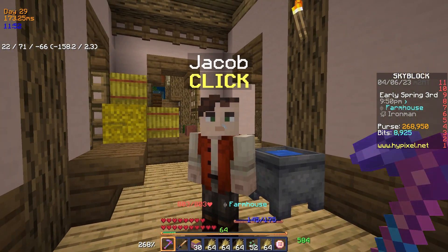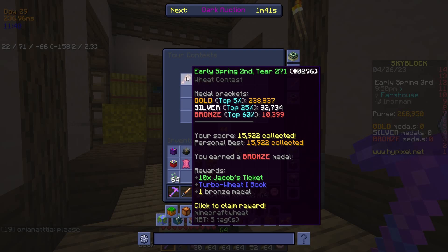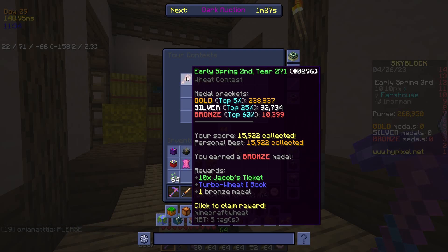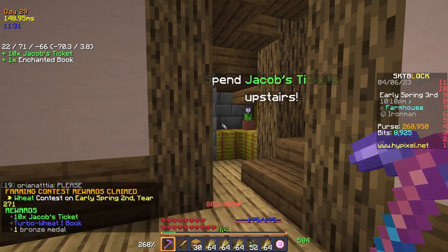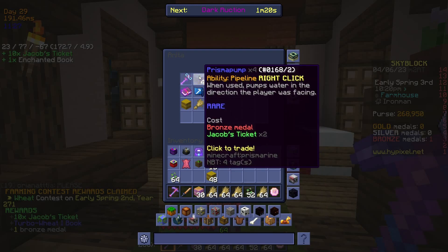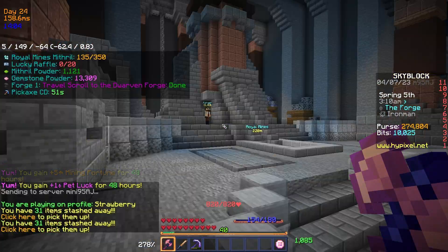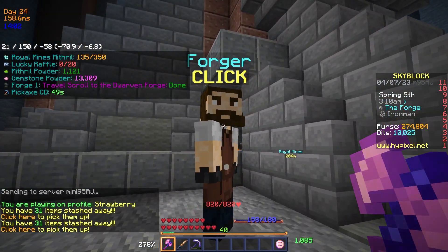We possibly won a farming contest and got the bronze medal — that's 10 Jacob stickers and a turbo wheat book, which will give us a little bit more farming fortune for wheat. I'm gonna put that on my rookie hoe. With that we can buy the prisma pump from Anita. Let's go!